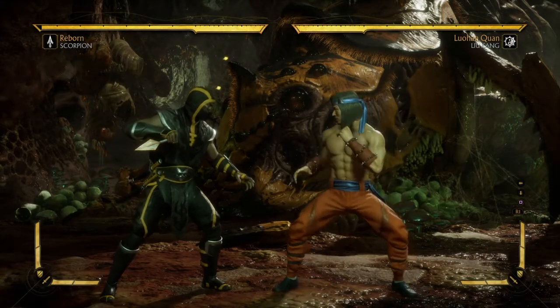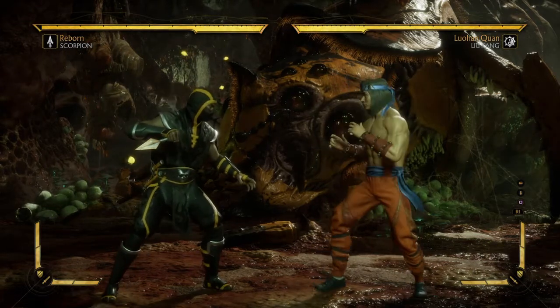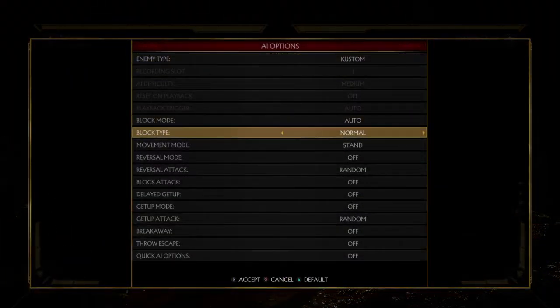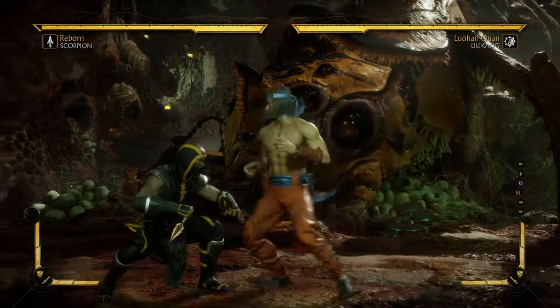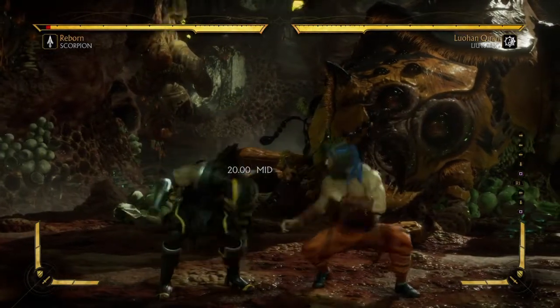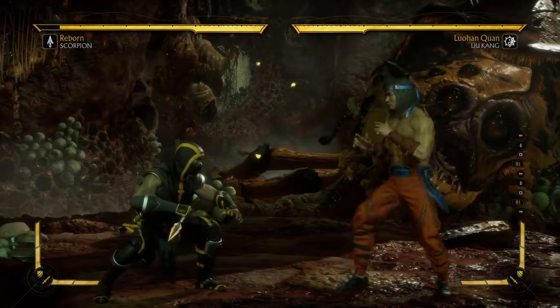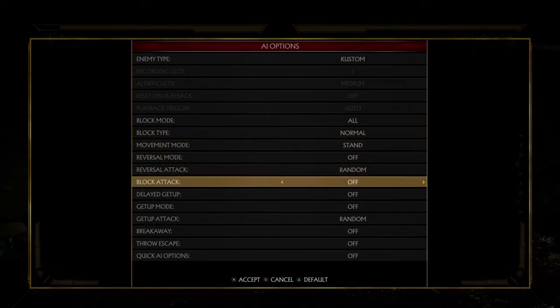Even when you hit the opponent and it is your turn, it's not a guaranteed throw because it also allows you to neutral duck. So I'm going to hit a down one and go for the throw — the only time throws are actually guaranteed, as far as I'm aware, is if it is a punish. For example off a teleport punish — that's the only time throws are kind of guaranteed.